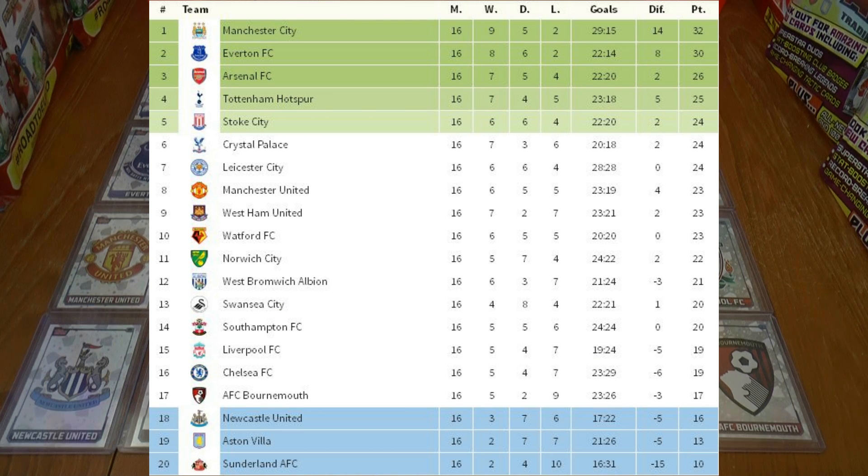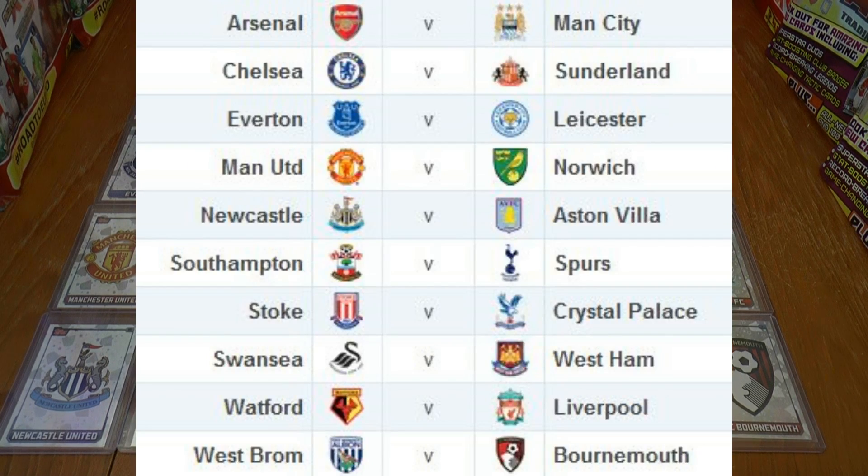Welcome to game week 17 of the Football Cards and Stickers Match Attacks Premier League 2015-16 season. As you can see by the table in front of you, Manchester City lead the way by two clear points to Everton in second place. Meanwhile, at the bottom of the table, Newcastle, Villa and Sunderland keep up the rest of the sides. Some great fixtures in store — this time we have Arsenal vs Manchester City in a top of the table clash.